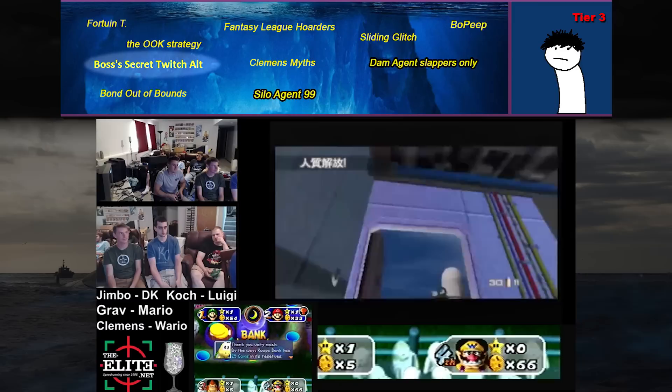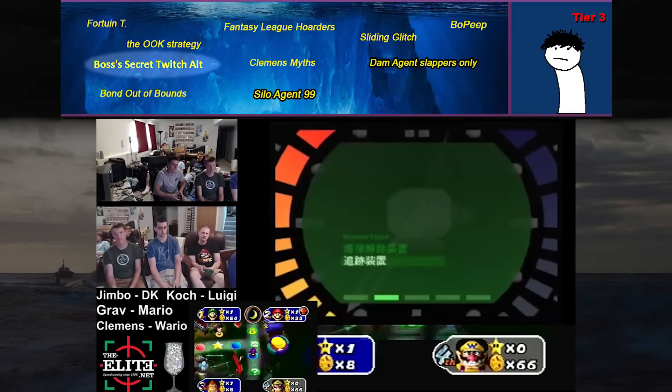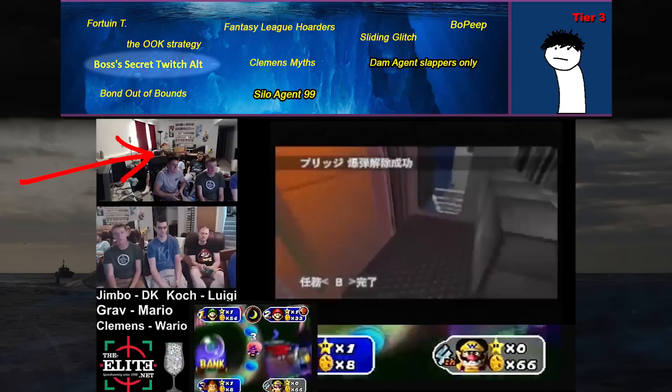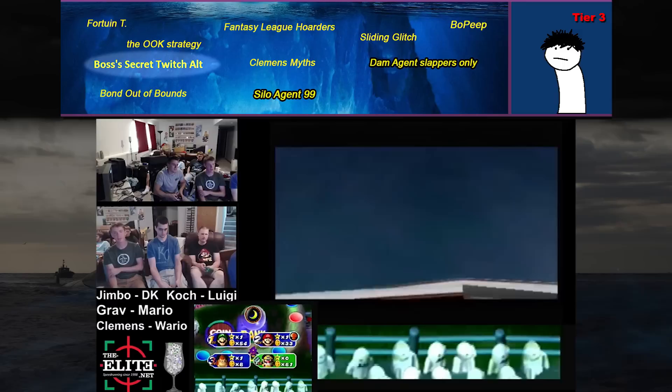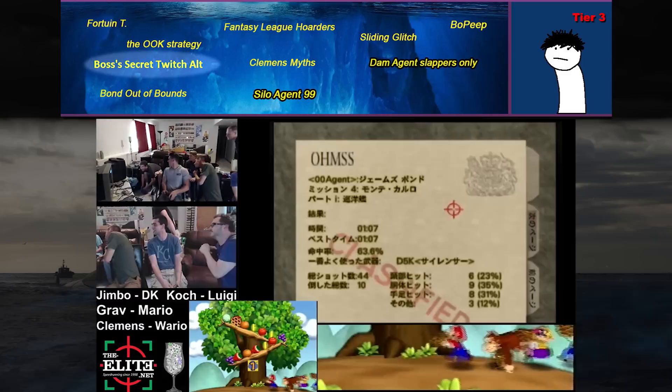Boss's secret Twitch alt — sort of the first joke or meme entry on the iceberg. Boss is a legendary GoldenEye and Perfect Dark speedrunner who has set more world records in the games combined than anyone else. He's appeared at speedrun events in person but never streamed his gameplay on Twitch or anywhere. Could he have a secret alt account no one has ever discovered? Probably not. It's fun to think about and often memed about within the community, but odds are he'll just never stream.